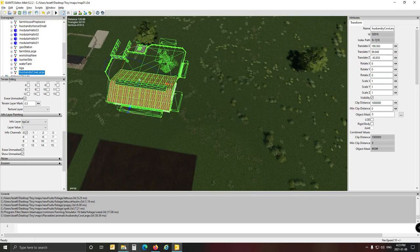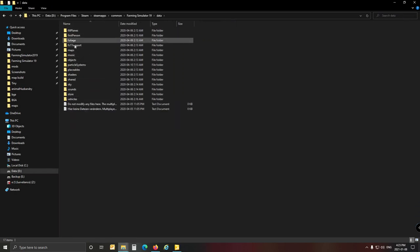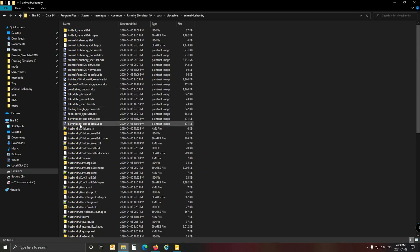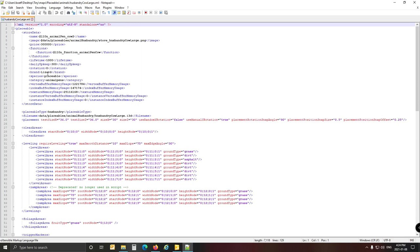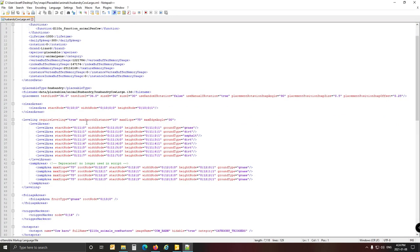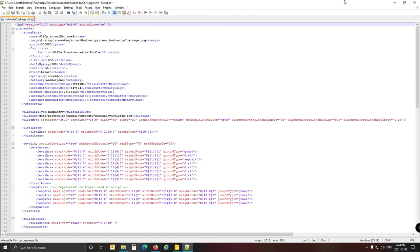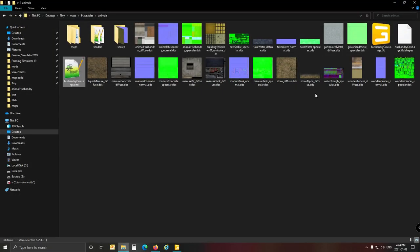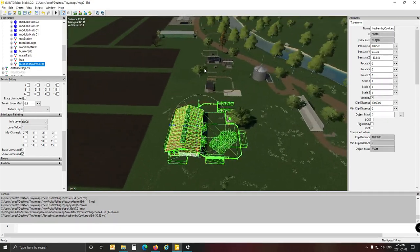By the way guys, I forgot to mention — you have to copy the XML because the XML doesn't export from the map. So while I'm thinking on that, let's quickly do that. Go to Data, Placeables, Animal Husbandry, and it was Husbandry Cow Large XML — there it is. So this one we have to copy over, because otherwise we're not going to have an XML. Drop that in here, paste it, now it's got an XML. I think in here you can modify a lot of the stuff — there should be a place where you can modify the amount of cows. We'll have a look at that later.